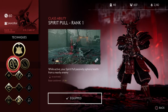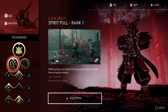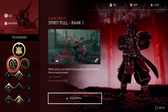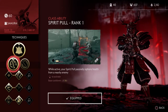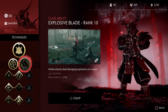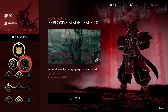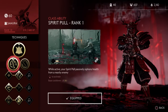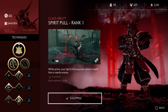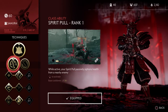The class ability is Spirit Pull, one of my favorites. While active, Spirit Pull passively siphons health from a nearby enemy, which is really vital because it's hard to get your health back in this game. The other class ability is Explosive Blade, where melee attacks deal damaging explosions on impact.